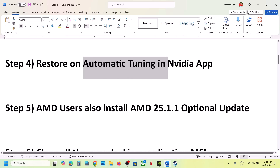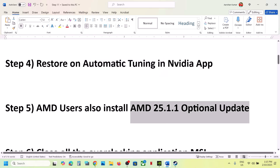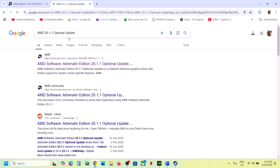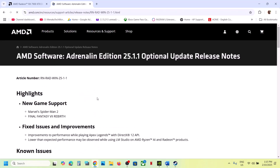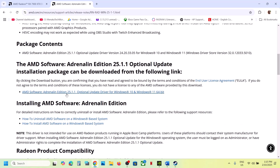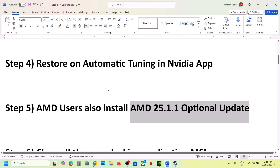For AMD users, install the AMD optional update. Search for version 25.1.1 in Google, go to the AMD website, scroll down, and click on the optional update 25.1.1. This will download an exe file — run it, update, restart your computer, and then launch the game.